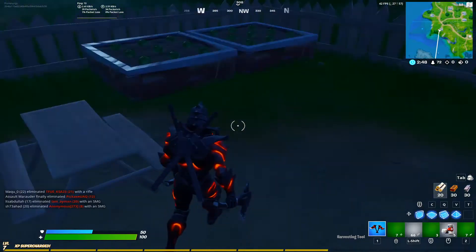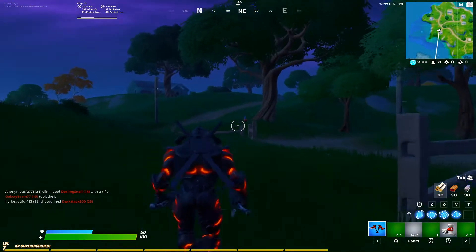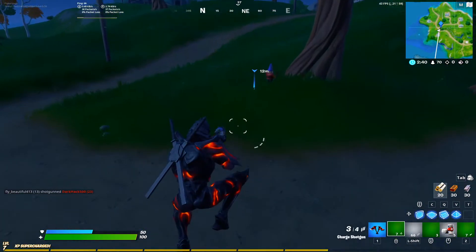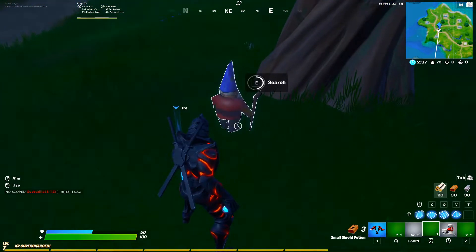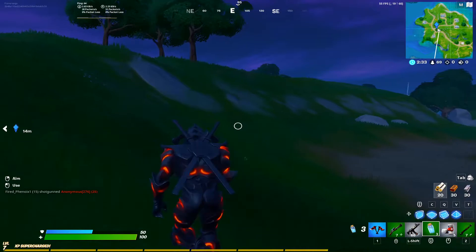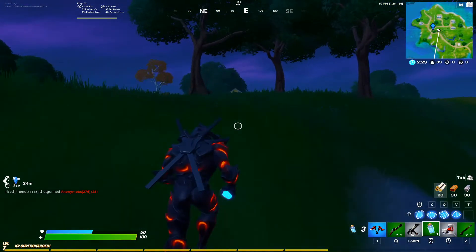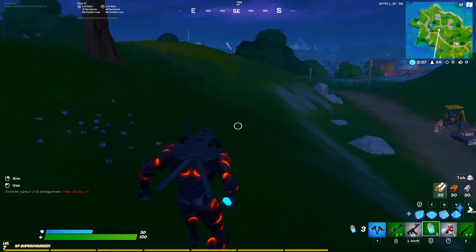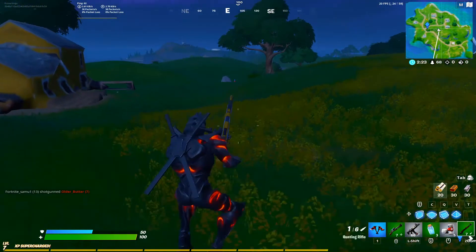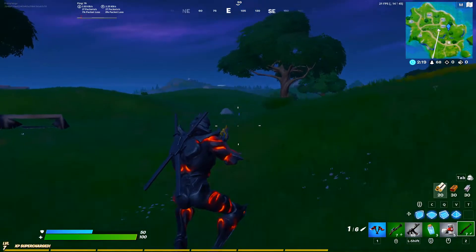Here is the first gnome. Then jump over here — there is the second gnome with this giant tree, search this. And the third one is going to be right over here somewhere. Just go in this direction — yeah, there you go, that's the third gnome.